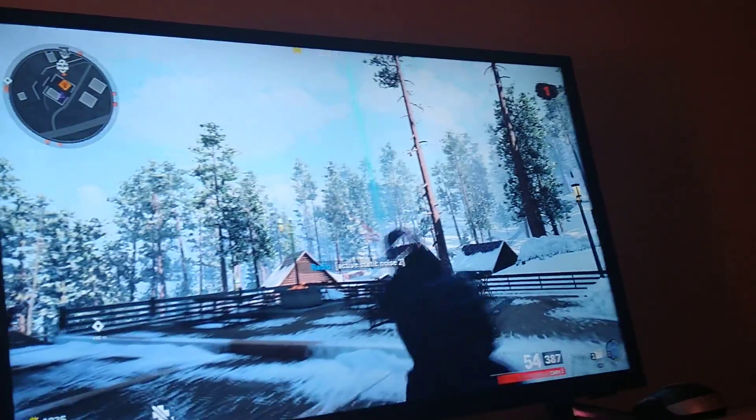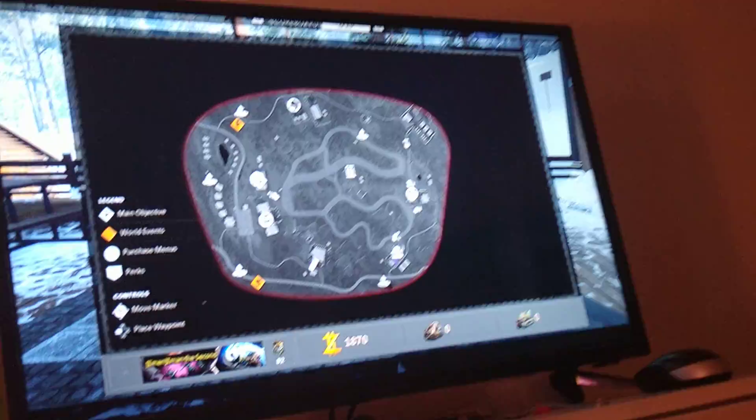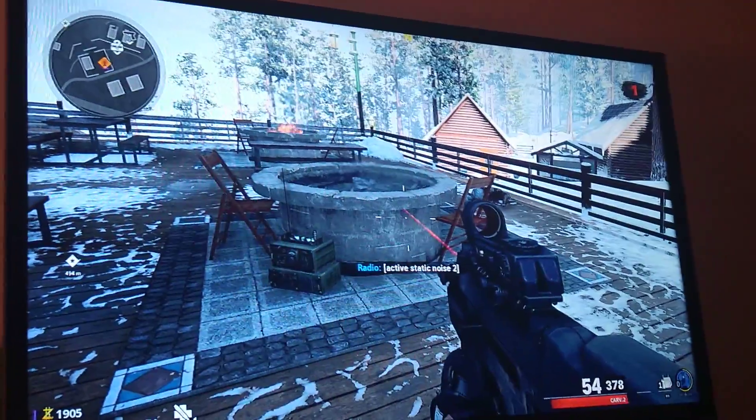You can see it up there — little broadcast tower thingy. They appear orange on your mini-map, but they won't actually appear on the map. In other words, to find them, you'll have to actually walk around.